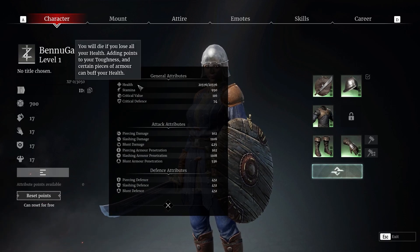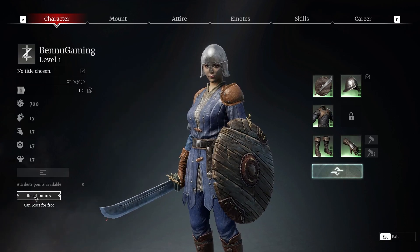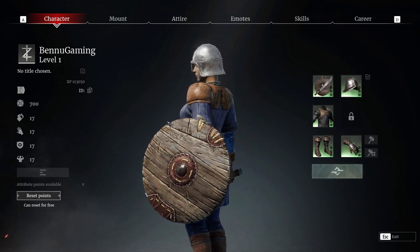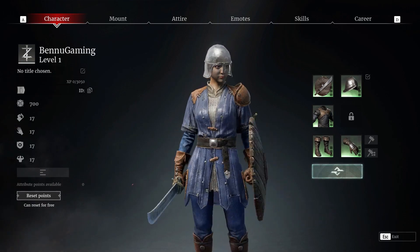You can see how much HP you have, stamina, your damage, armor penetration, and defense. You can also reset your primary skill points or attribute points, and you can reset it for free. This is what your character looks like — hold the left mouse button and you can turn around.